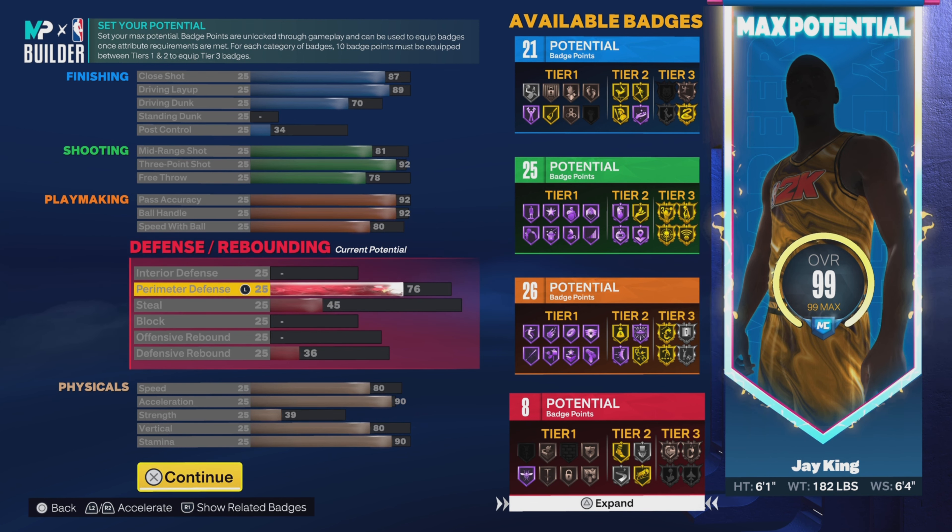For defense we're going 76 on perimeter defense, 45 on steal, and 36 on defensive rebound for 8 defensive badges. Going down to physicals: 80 speed, 90 acceleration, 39 strength, 80 vertical, and 90 stamina.